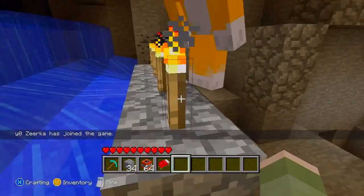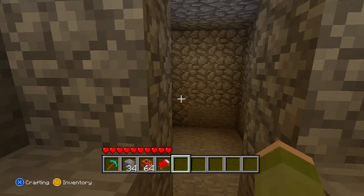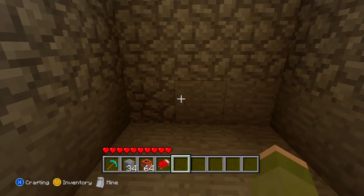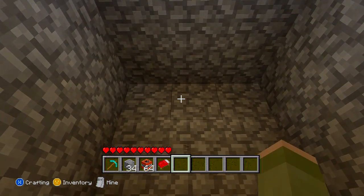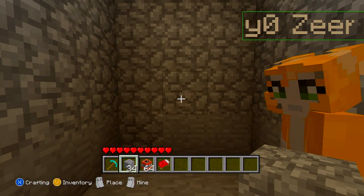First off, what you're going to need to do is go to an area in a cave where it is only four blocks high. You can also create one yourself using cobblestone. What you need to do is put two cobblestone down two blocks high.